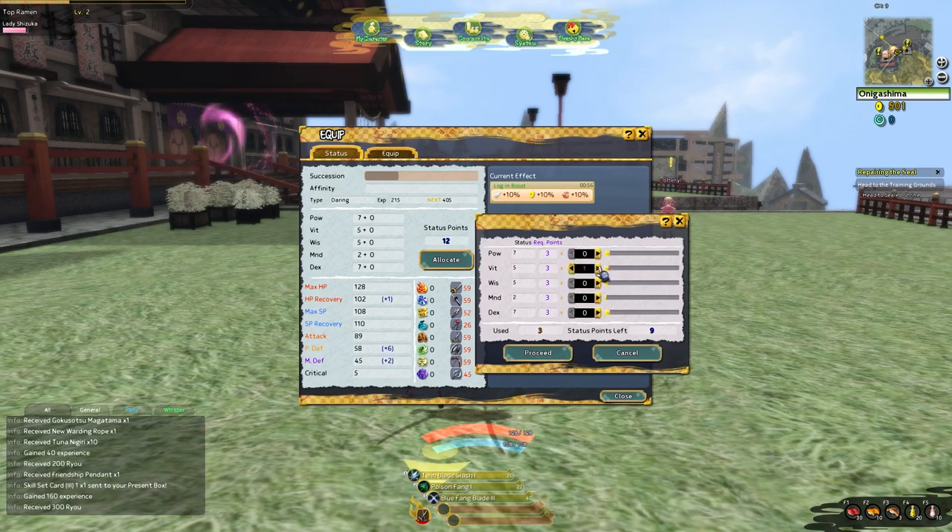I forgot to mention — Vitality also increases spears, or halberds as they're also called. So Vitality raises spear damage from 45 to 52, 59, 66, 73, and so on. For Wisdom, it increases only the wand, which you use to cast offensive magic like fireballs. If you pump that up you can see the wand getting leveled up, and it increases your SP and SP recovery.